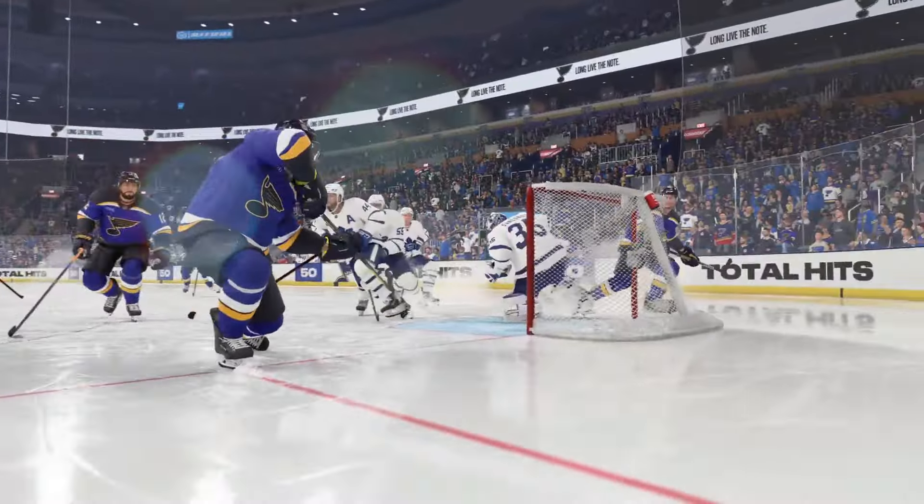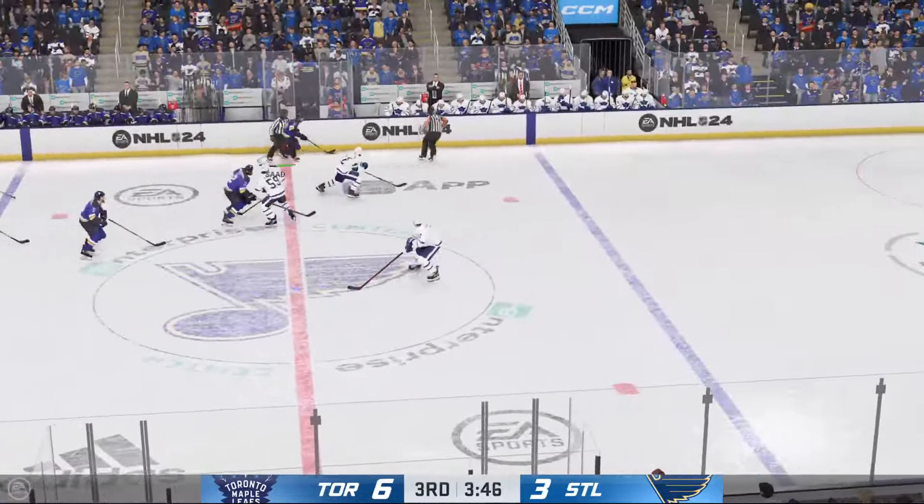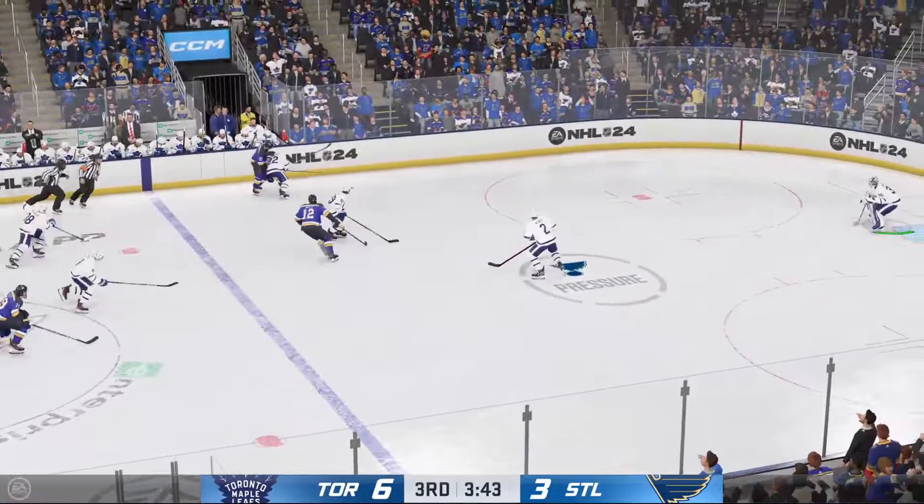The Blues are starting to show a little respectability as they get one back. It's about mojo — it's how you end the game with good habits, because you want to make sure you don't carry the beginning of the game into your next one. Drills him! Moves it to the middle, and that shot's blocked! Tosses it to the side. Good use of the body to knock him off the puck.